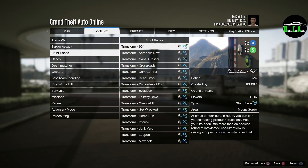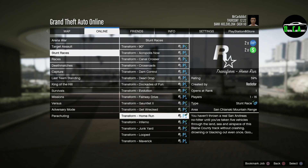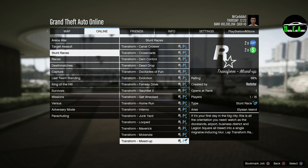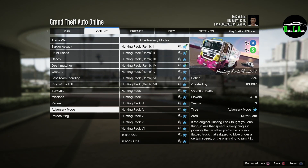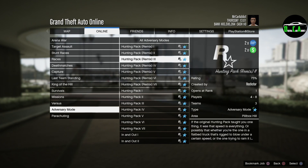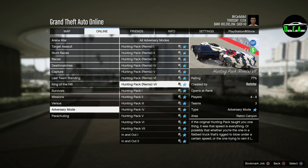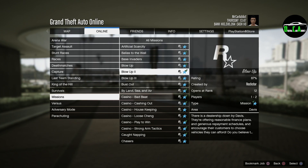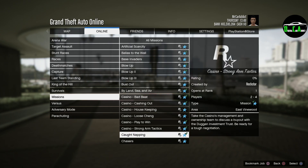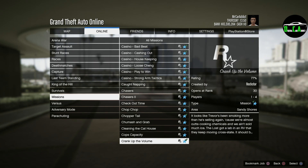In terms of double money, we have double money and RP on transform races this week, which is interesting. For those of you who enjoy transform races, you can make a decent amount of money this week while also having some fun. Next up, we have double money and RP on the Hunting Pack Remix Adversary Mode, which is awesome — this one's one of my personal favorite adversary modes. We also have double money and RP on contact missions from Martin and Lamar, which is great for those of you who are newer to GTA Online and don't own a business.